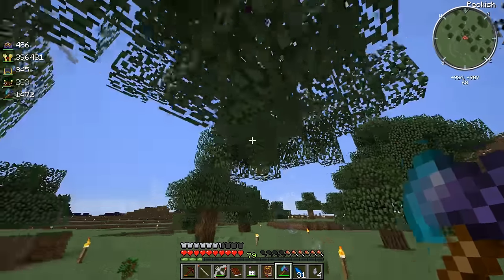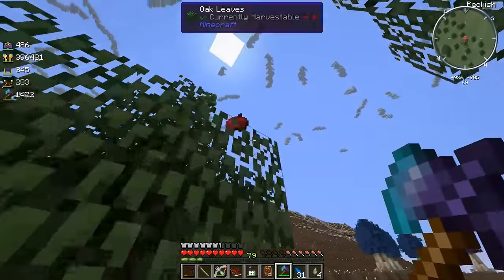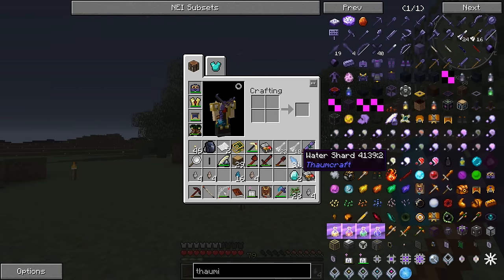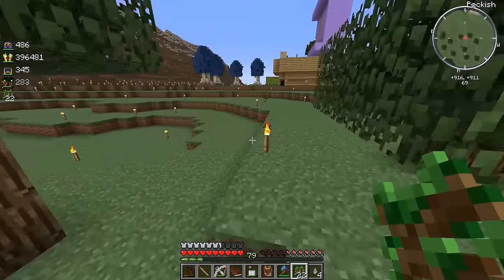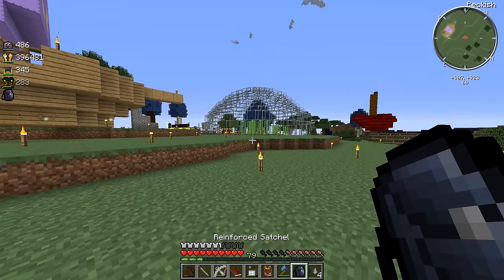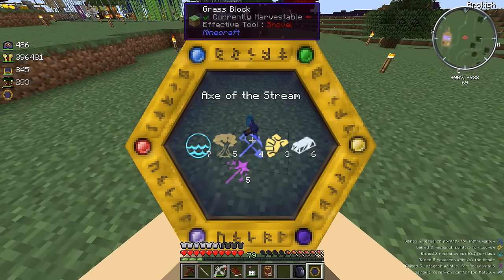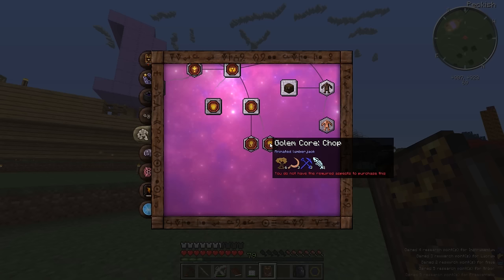Let me test this out — so instead of a lumber axe cutting the whole tree at once, this cuts it from the top down to the bottom. Is it me, or are the leaves decaying faster? We're getting a really good amount of saplings — 23 saplings from one tree, wow. Interesting stuff. I think I have the thaumometer in my backpack — let me scan the axe right now. There it is, scan that and there we go. Let me check the Thaumanomicon.